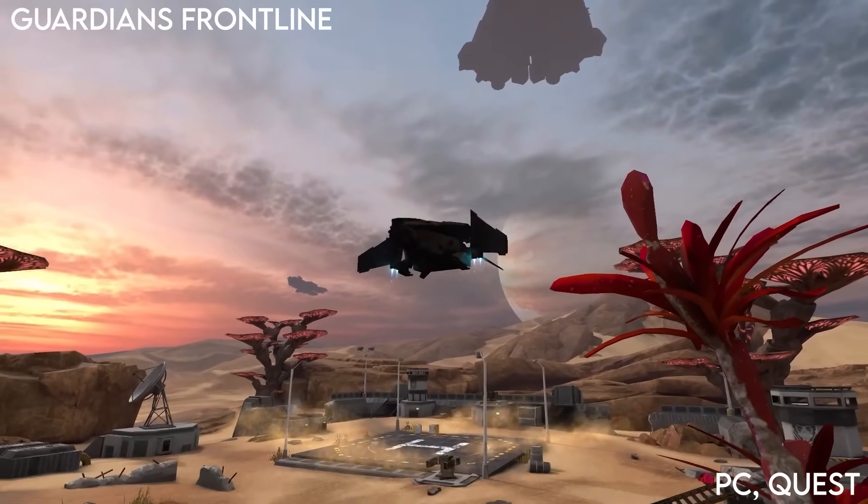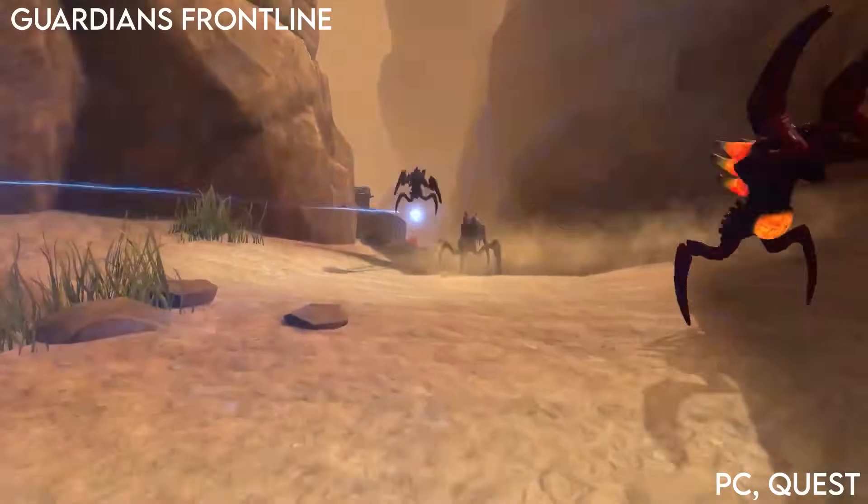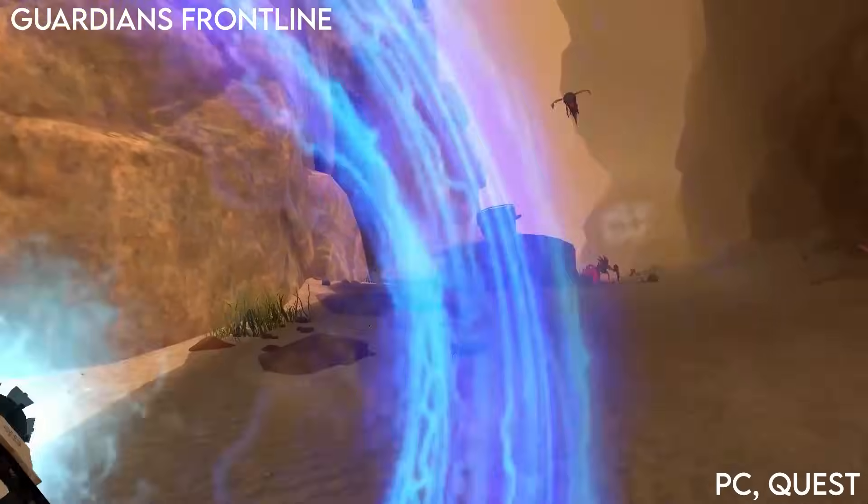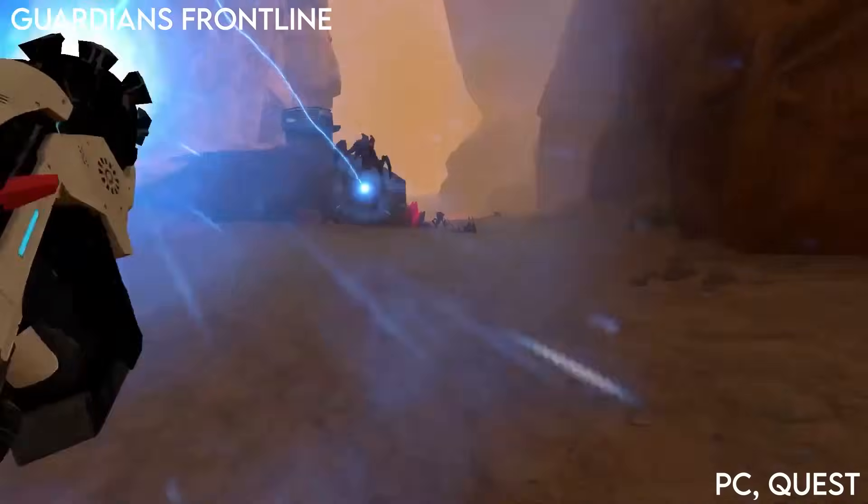Guardians Frontline is a sci-fi shooter with RTS elements where you can spawn in and manage things like turrets and command other troops whilst being on the ground with a gun fighting. It also has co-op and it's available on PC and the Quest.